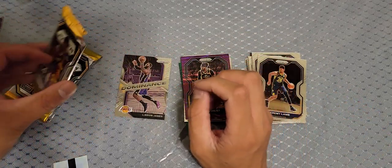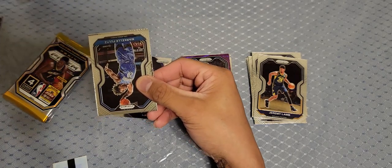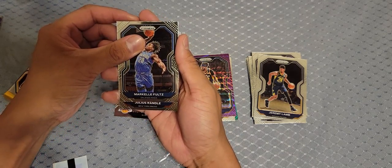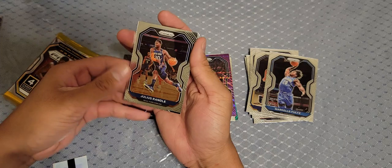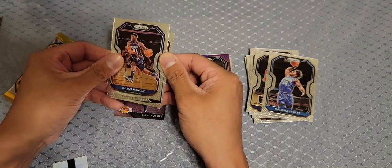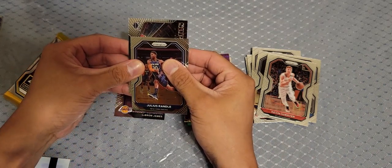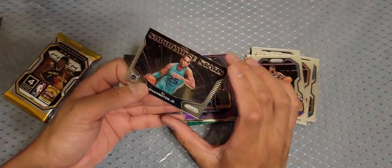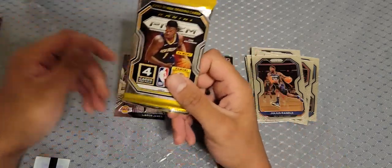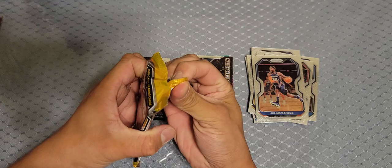Two packs left. That last thick pack is probably gonna be a mem, not an autograph unfortunately. Markelle Fultz — he was playing pretty good and then got hurt again. Julius Randle — he's got some kind of insert. Kevin Hugar... come on, something good. A Hornet, but not LaMelo, not even Miles Bridges. This is the last pack — the only hit we got so far is just LeBron. Come on, give me one of the top rookies.